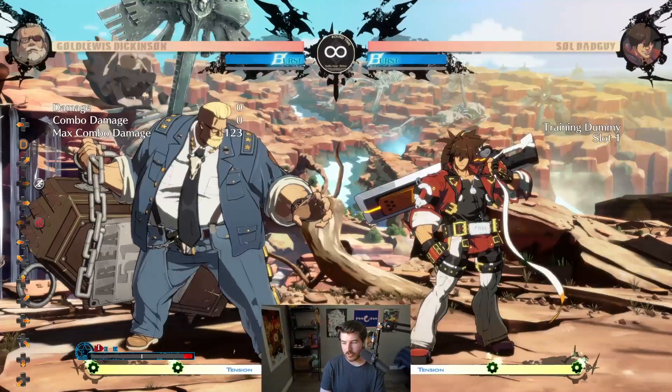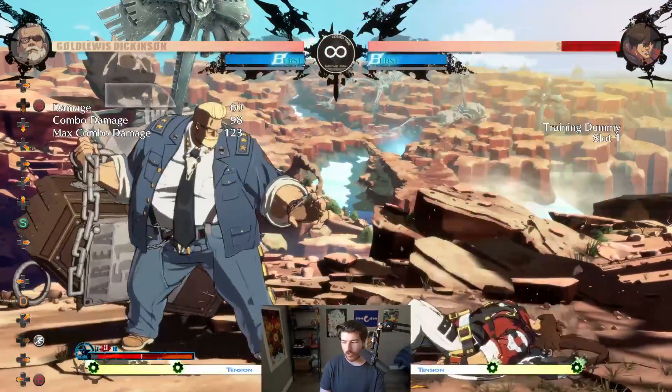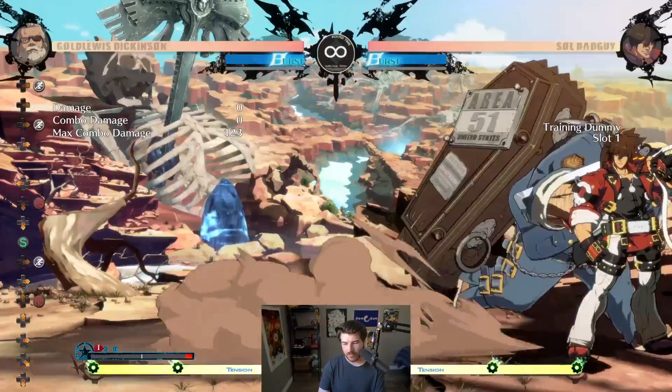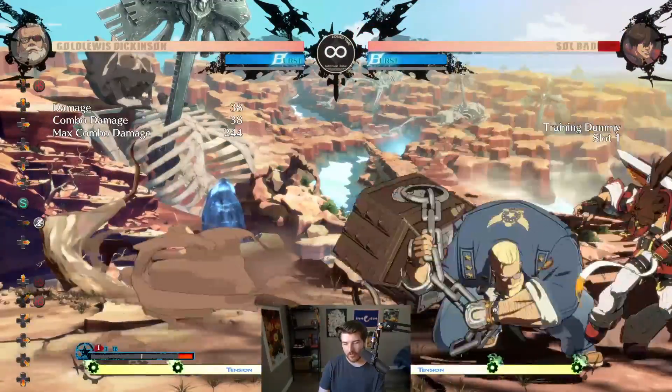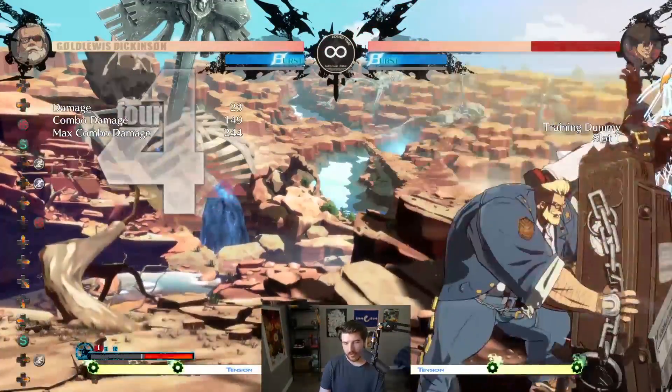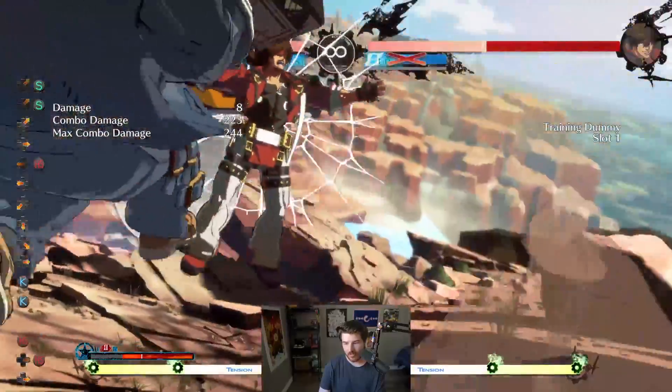You get a safe jump after, which is fantastic. And then when you make them block here, you do the overhead or you do the low and they're just stuck. It's very nice, especially in the corner. Obviously his damage is incredibly high. Even off of very simple, non-optimal combos, you'll see that this character really does a lot of damage.